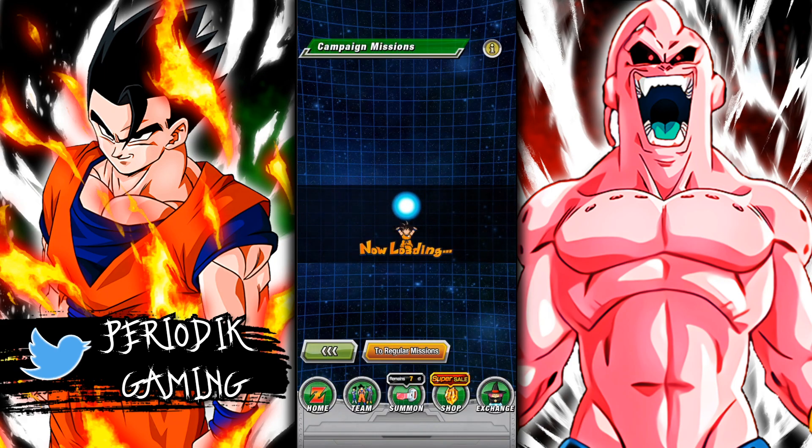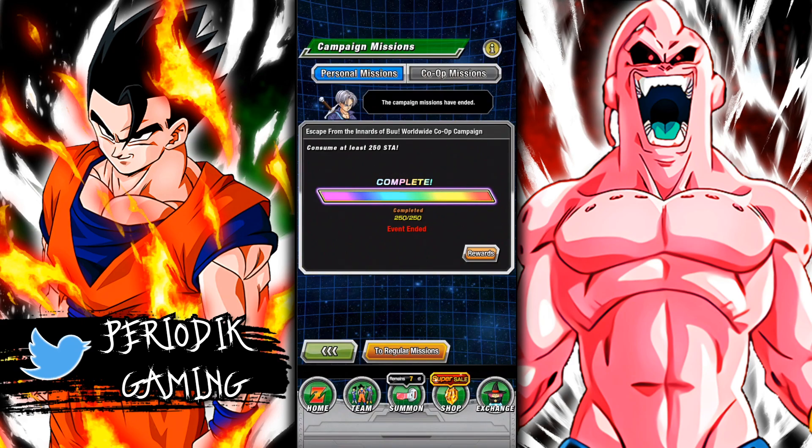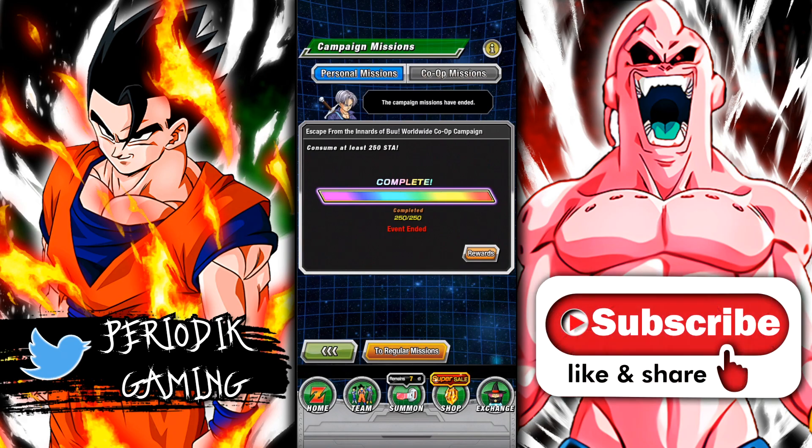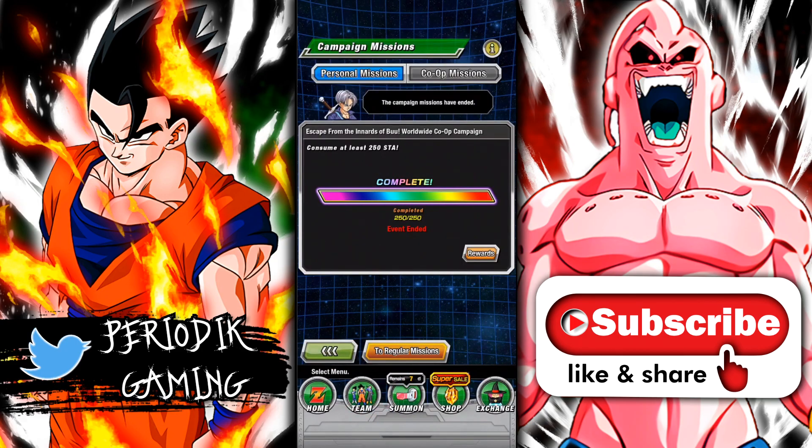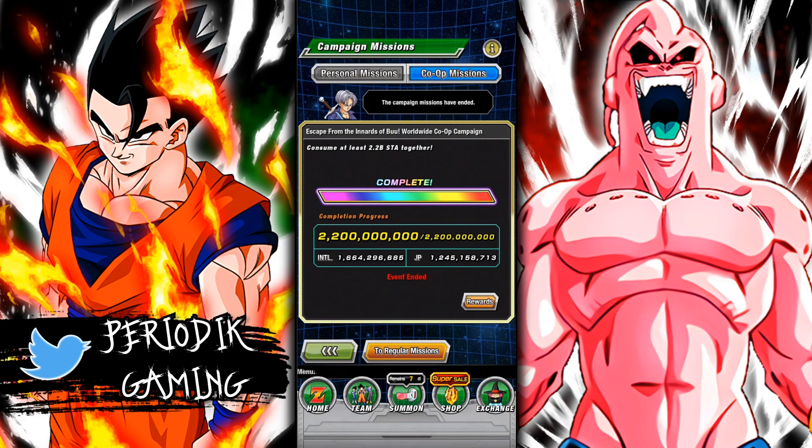If we take a look at this worldwide campaign — 'Escape from the Innards of Boo!' — the worldwide co-op campaign. We took care of this and banged it out pretty easily. Personal mission rewards are done. For the co-op, 2.2 billion stamina was required globally, 1.6 billion, and JP 1.2 billion. They only gave us a few days to do this, then realized they didn't lower the stamina refresh time, so they quickly extended the date by about five extra days, which was insane. We were able to obviously complete it.